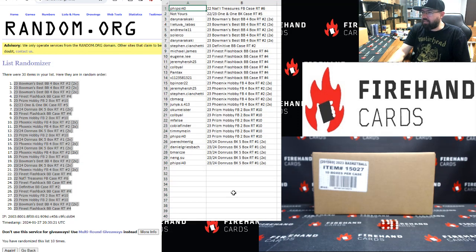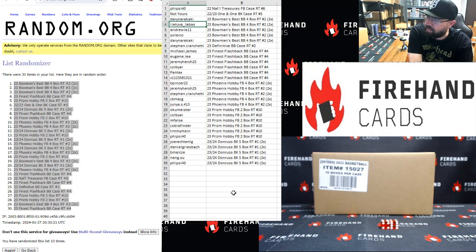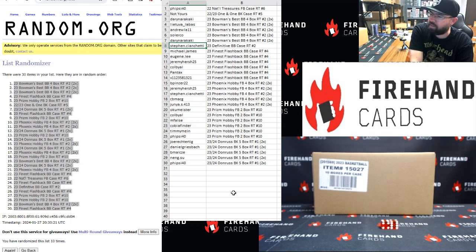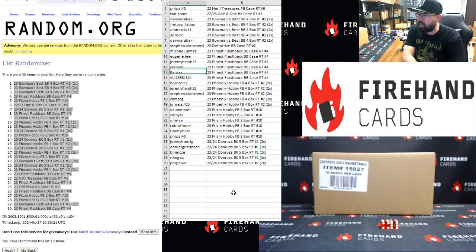Alright guys. 5Sci40, congrats — you're in 2022 National Treasures Football Random Team's Case Break number 6. The 22-23 101 Basketball Random Team's Case Break spot — Darren, Laetitua Lavas, Andy, Solarcoe, and Darren — you guys each have two spots in 2023 Bowman's Best Baseball number 2. Steven C. and Chetty, you have one Definitive case spot, congratulations. Michael James, Eugene Lee, Jeremy Hirsch, Colby Al, Pantax, and V1-12 — you guys are in 2023 Finest Flashback Baseball Random Team's Case Break number 4.